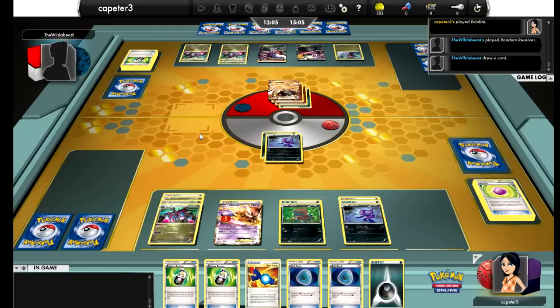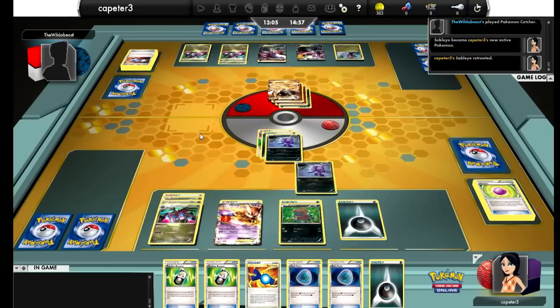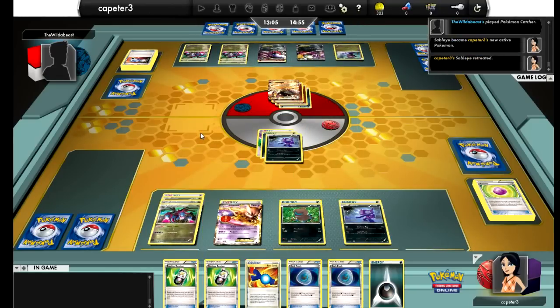This is still — except for just parts like this which are just lagging — a very good game, and another good reason why I posted it. He Catchers up the Sableye with two energy on it — again, another misplay on my part because he's going to take out two more of my energy on the field. Having two Dark Patches in my hand really doesn't make a difference because he's just going to take him out.